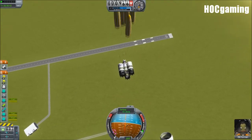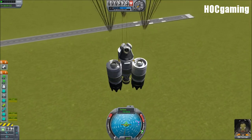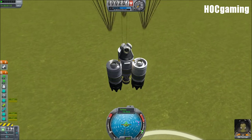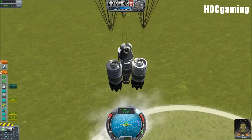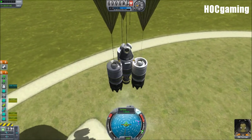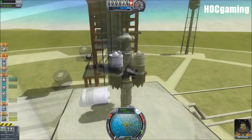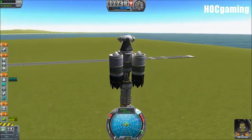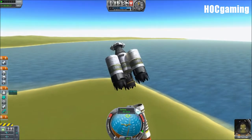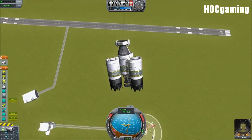Let's add six parachutes this time — way too many — just to try and lower the landing speed. It turns out there's actually an optimum parachute level where adding more doesn't help at all. The engines are still not particularly responsive. So let's try less parachutes but more powerful ones. Actually, let's really not — that won't help, trust me.